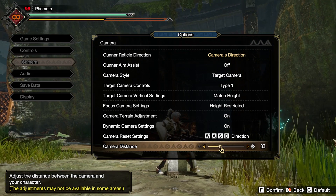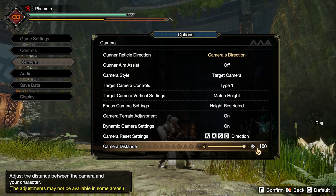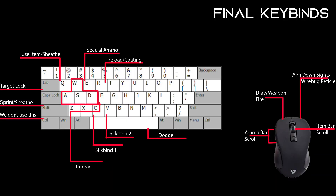And that's basically all my config options. I hope you learned something — maybe this keybind video will help you set your stuff up too. Thank you all for watching, and good luck out there hunters!